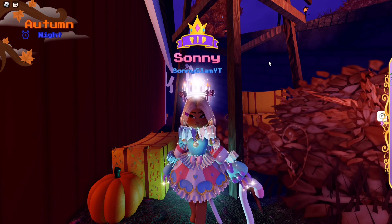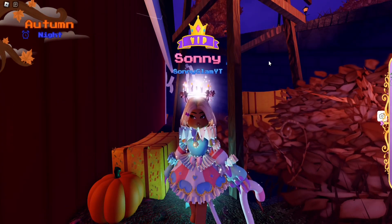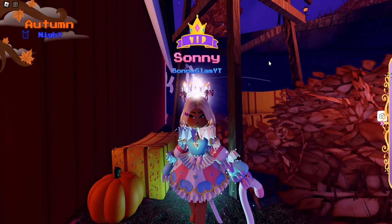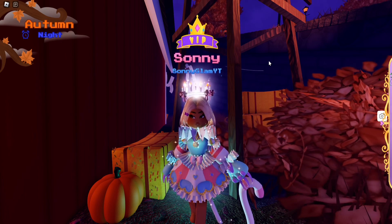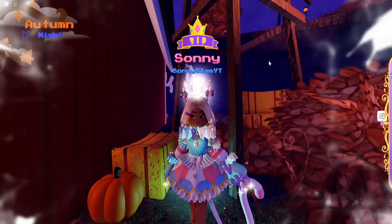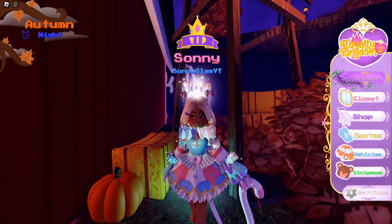My next tip is to not wear any clothes or heels. As you can see I have on the new kitty set, but I do not have on the heels. That is because I'm currently farming, and you can't pick up ghost plants with those heels on. Certain heels and skirts prevent you from farming, so just farm with literally nothing on so you can get whatever ghost plants you want.